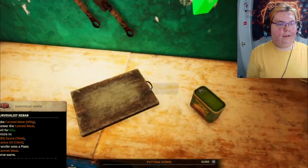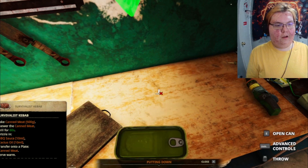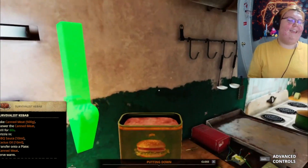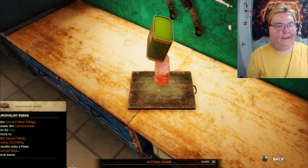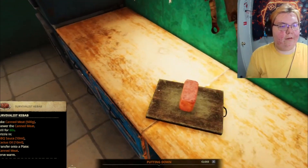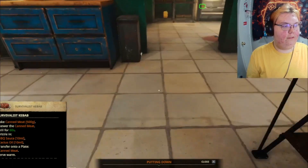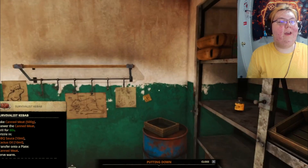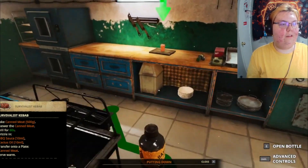We're doing this, right? I forgot how to cook this stuff. Do we have the cookie dough? It's canned meat — it'll probably be all right. Where's my sauce? Push it, get sauce — oh, that's where the sauce went. Yeah, it's fine though.